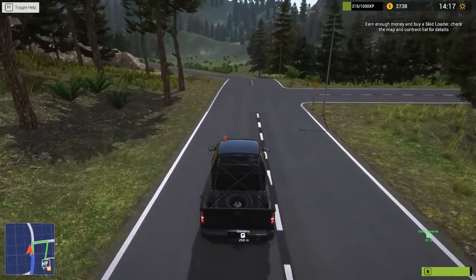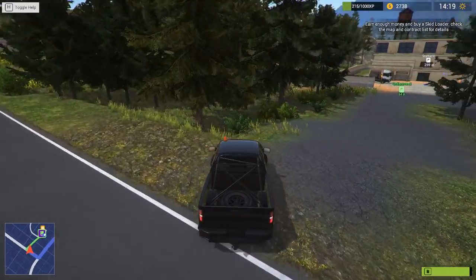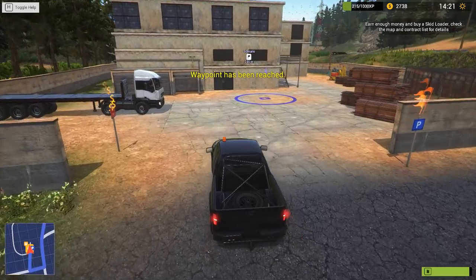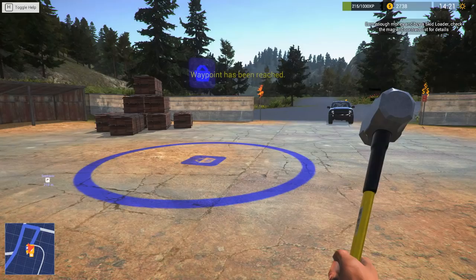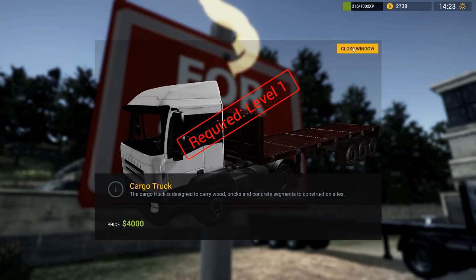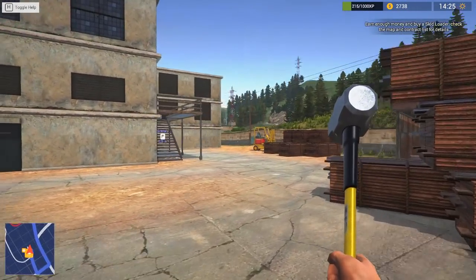Ah, this one looks like a proper job. Let's go down here. There we go. What's this one here? Oh, this is a cargo truck that we can buy. Maybe this isn't a proper job - this is something that's for sale. Requires level one. But look at that - we will have cargo that we'll soon be able to take around.